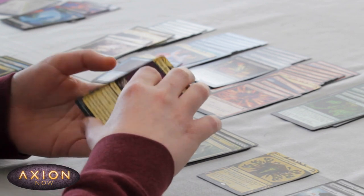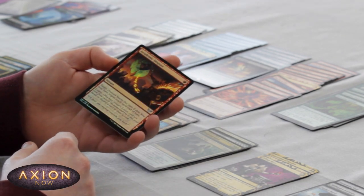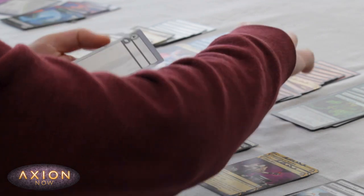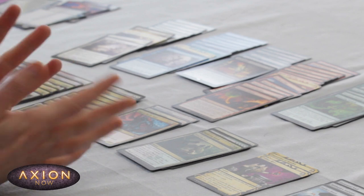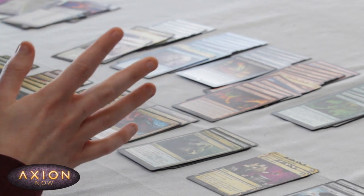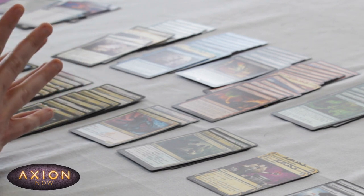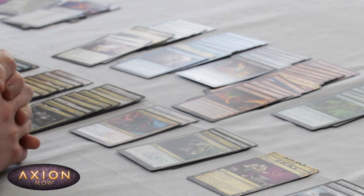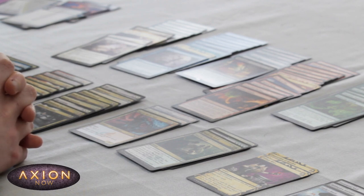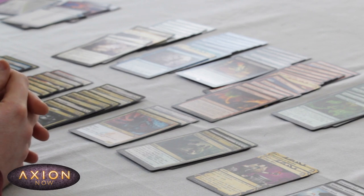Yeah, quite a lot of decent Black and an Academic Dispute for some more Learn. So that's the pool. I'm definitely — I think I'm looking more towards... I'm either going to be Lorehold or maybe Silverquill splashing Red. I don't have many Black Removal Spells — my best removal spells are the two Rise of Extus. Let's see.